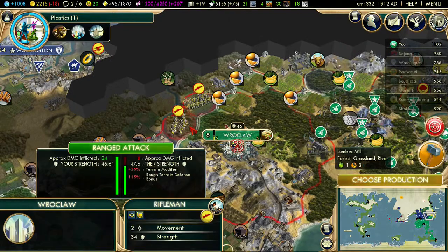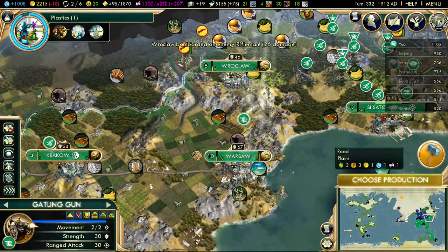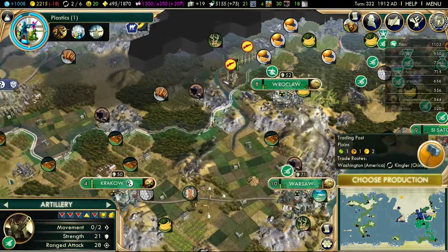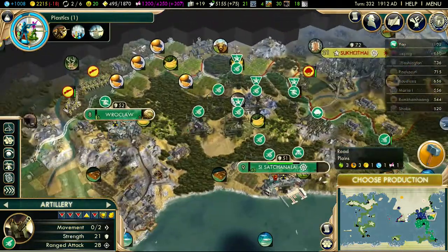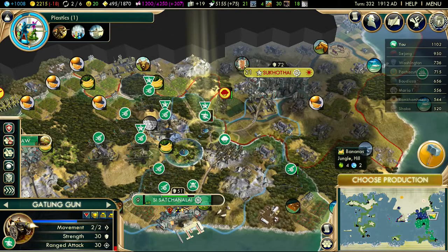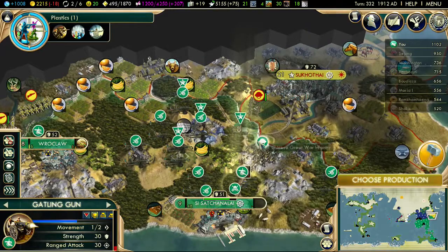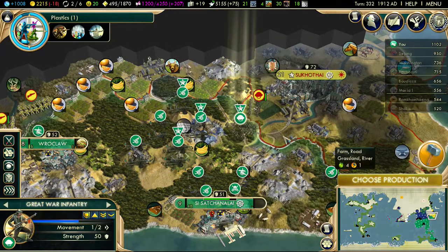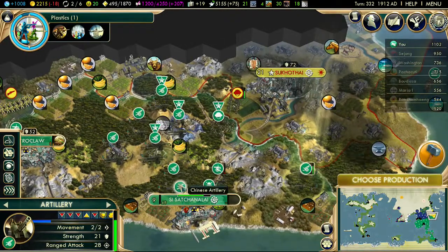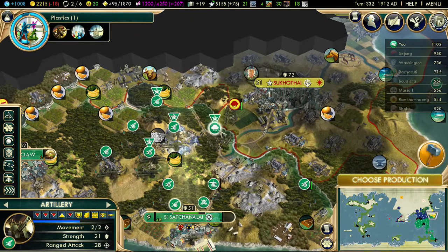This is one of the Polish cities that we took. It should be able to hold fairly easily against any Siamese counter-attack, but I'm just going to move my troops across just in case. I'll keep them garrisoned while we can. This Gatling gun is pretty much dead, so back you come. Great war infantry, you can stand here. Artillery, you need to heal up please, and the rest of my artillery need to start making their way forward.